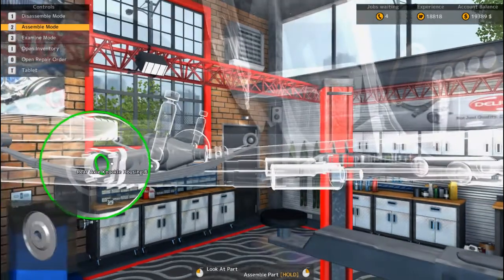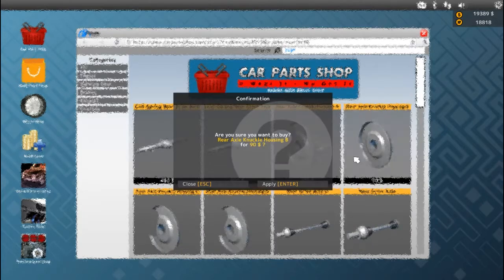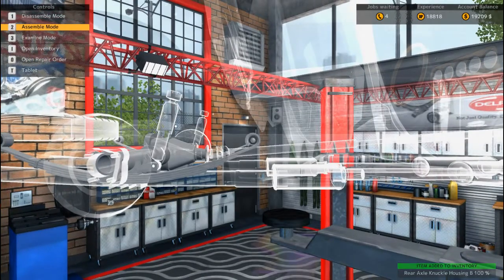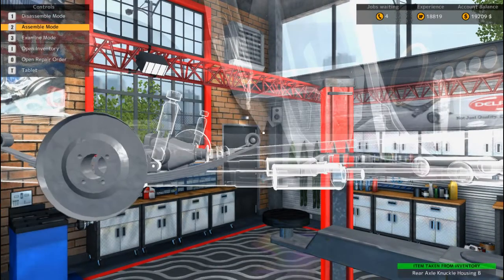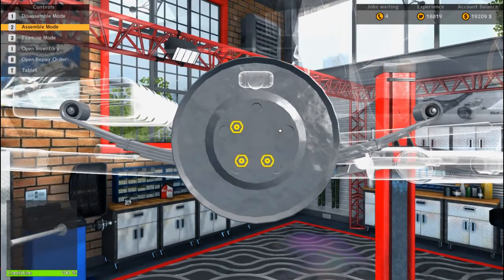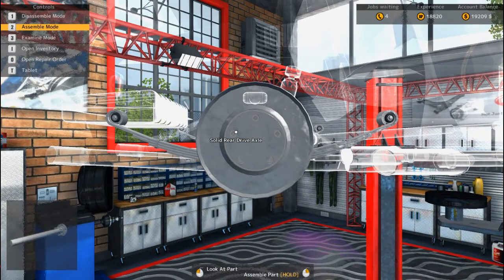Now we need rear knuckle housing B — we need two of them. Let's go ahead and throw this on. We have the driveshaft — perfect, perfect, perfect. I think we're doing pretty good. All we have to do now is get shocks, the driveshaft is in, I've got the fuel tank, I've got the muffler, and then we want to put the brakes on. Then all we have to do is throw some wheels on and we'll be good to go.